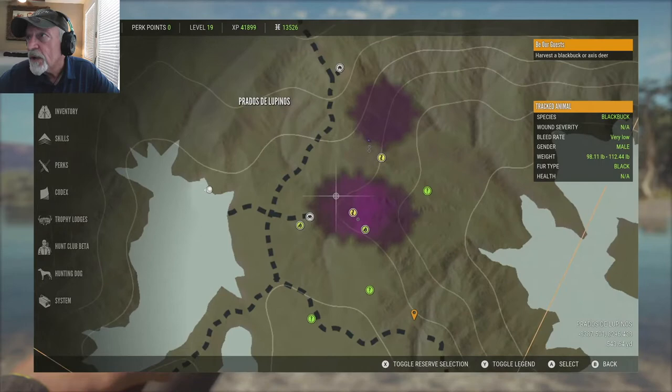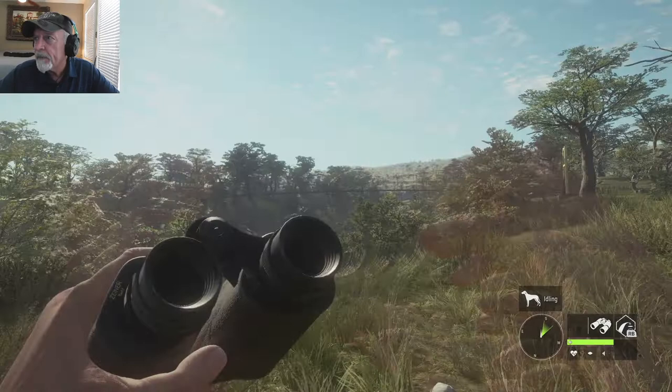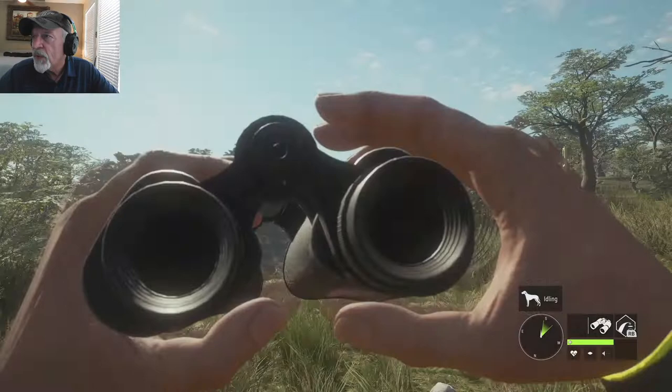Next stop is right there where that marker is. We're here, and that'll be number four, so we're headed right that way. That's where the next stop is. Number four — you can see my coordinates in the bottom right-hand corner of the screen: 8087.092. It's right there. We're shooting back under the bridge. These first four are all from here — there's two of them right here. That's number three, and number four is over here.